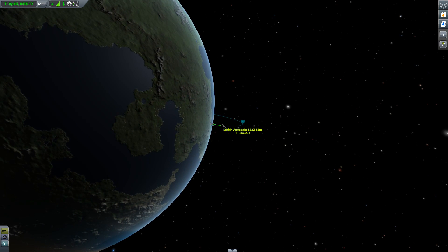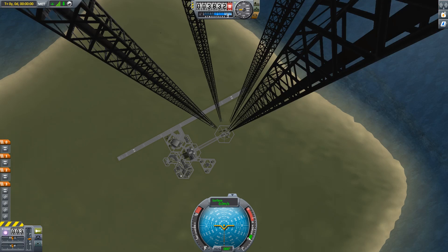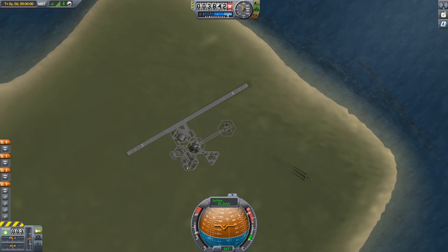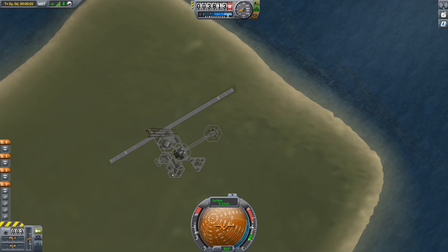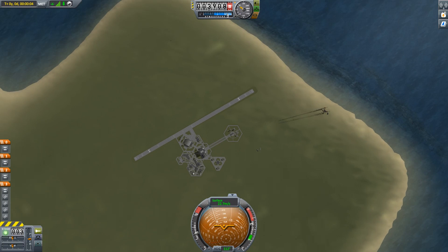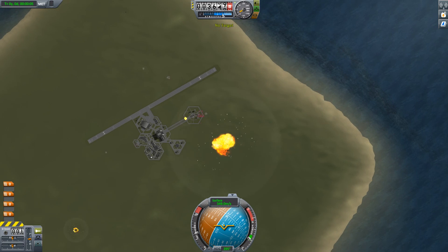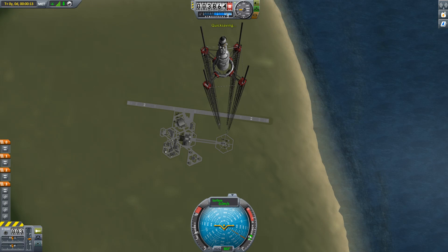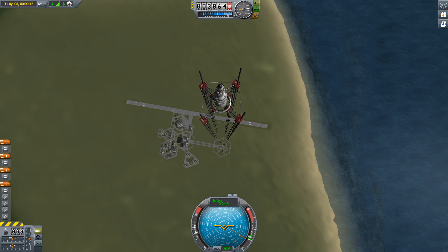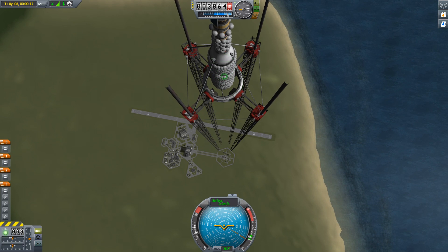So how far can we push this? You can easily make things that are several kilometers tall, but it really comes down to the luck of the draw when it loads as to whether it decides to embrace the Kraken. Eventually, if you tweak enough things, the Kraken stays away long enough for the model to load and you can quick save it and get ready for a very carefully planned launch.